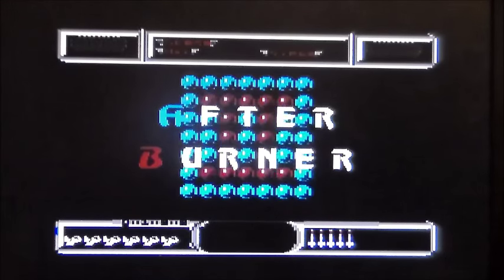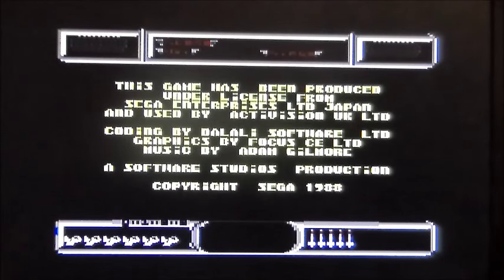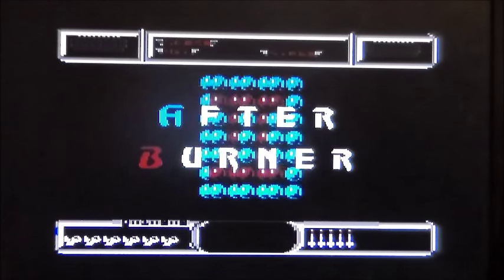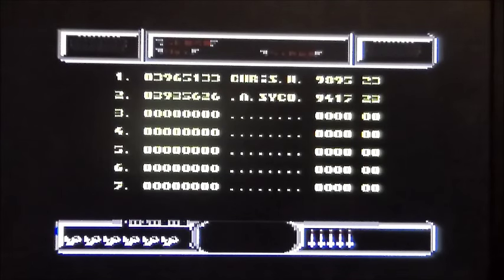You would argue that you couldn't really do a sprite scaler by Sega on home systems, but Elite pulled off Space Harrier absolutely superbly. Now that was a terrible port — it was a multi-loader. I don't know if this is a multi-loader. I do know that there is a North American version that was actually made by Sega themselves.